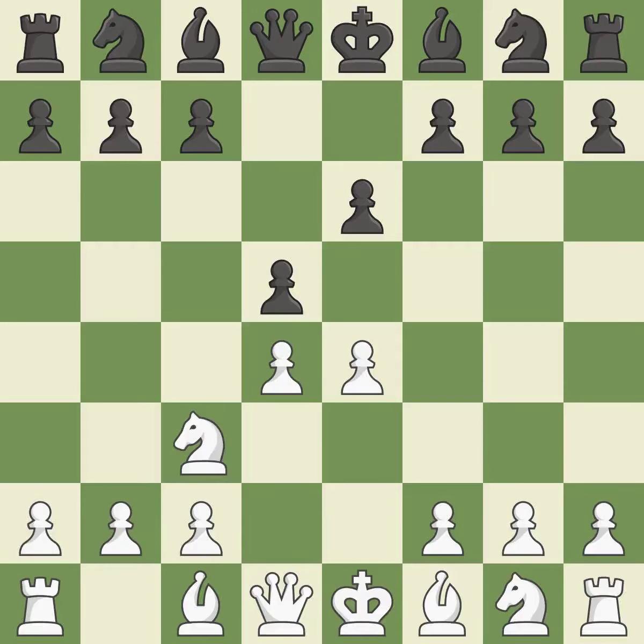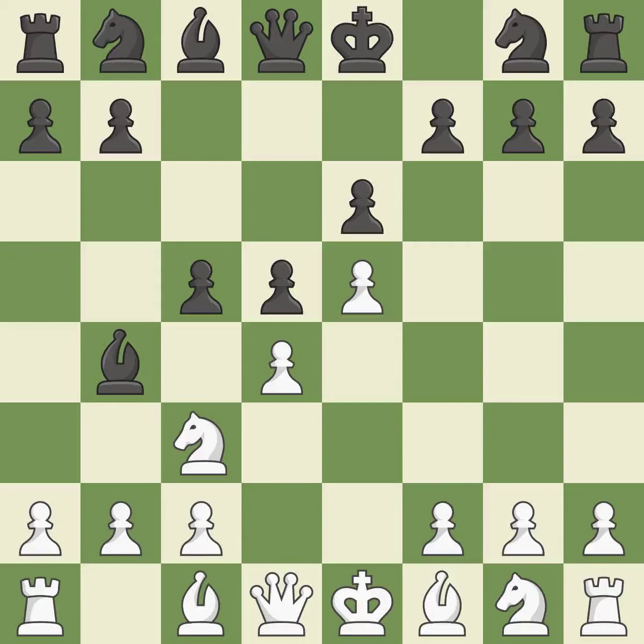NC3 defends the e4 pawn and pressures the d5 pawn. Bb4 pins the knight on c3, preventing it from moving or protecting e4, and threatens to trade, disrupting white's pawns after bxc3. E5 closes the center and attacks the important d6 and f6 squares. The d4 pawn is struck by c5, kicking off center play.